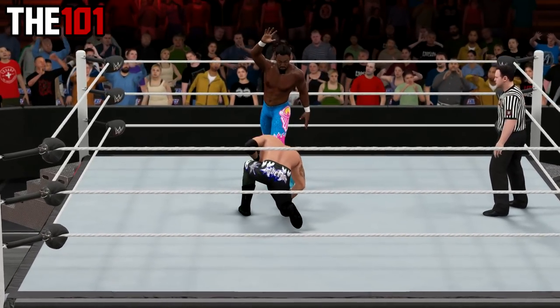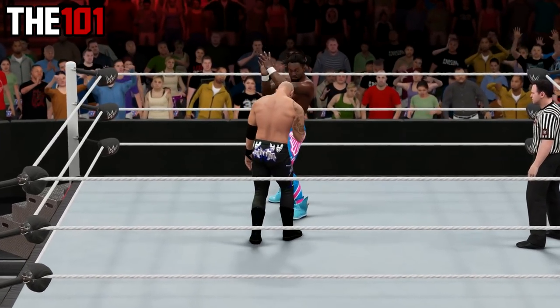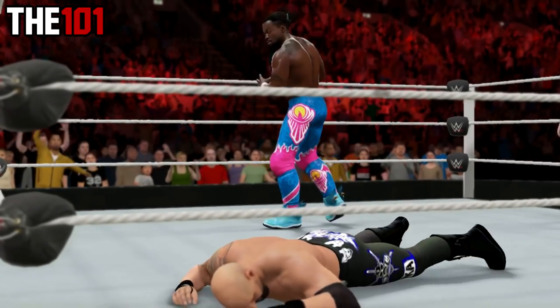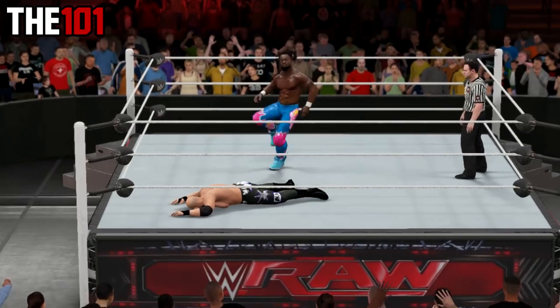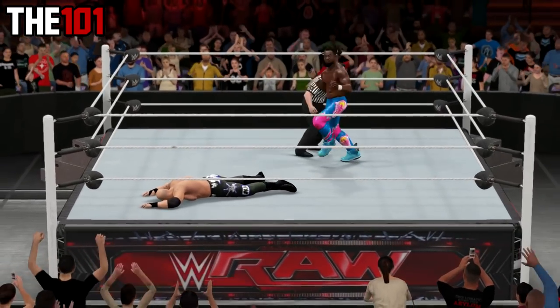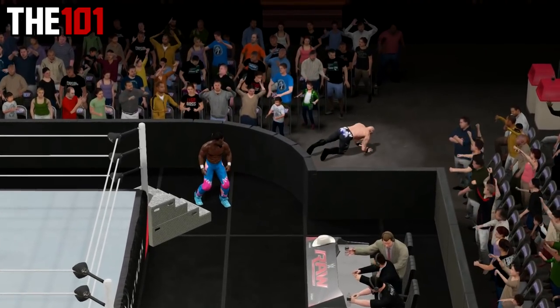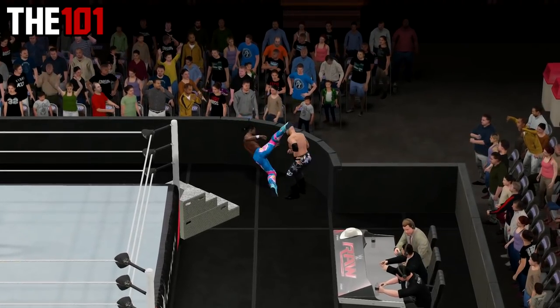Moving on with thing number two — we have got even more moves that make pretty cool ways to put your opponent into the crowd. Today's main inclusion is Kofi Kingston's Trouble in Paradise, which when done to an opponent standing next to the barricade will send them crashing over the barricade and into the crowd.